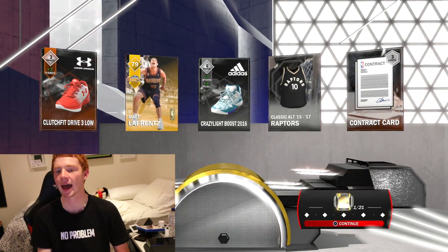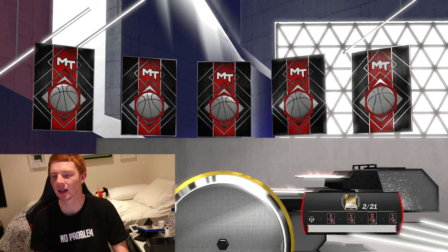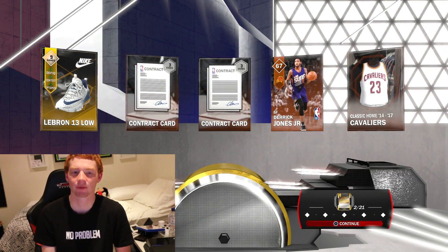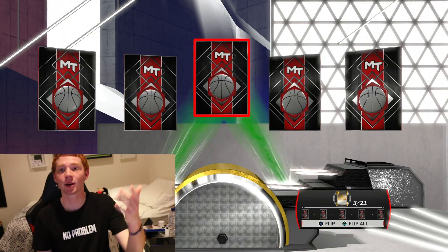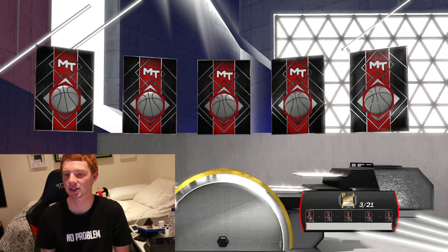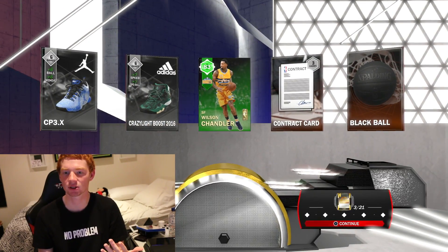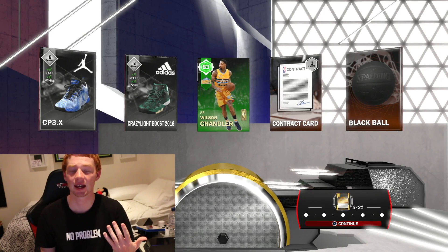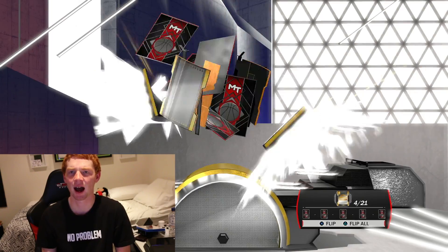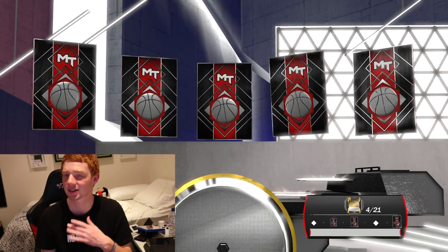We get a Nuggets gold player. Second pack up, we're hoping for a good flash — but that's not what we're looking for. We do get a pretty good shoe. We get an emerald, so hopefully it's not a coach and hopefully it's a good historic player — and it is! It's Wilson Chandler, who is a historic Nuggets player.